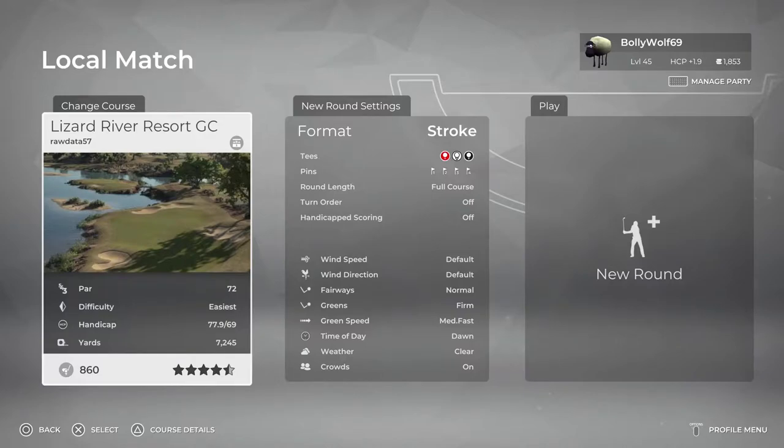Today we're going to be taking a look at Lizard River Resort Golf Club by Rotata57. It's a course I've just spotted on the game, so I thought I'd have a look at it. This is a quick review, just to show you what it looks like and how it plays. Let's head off to the first tee and take a look.